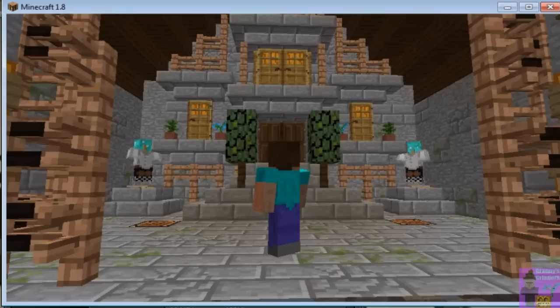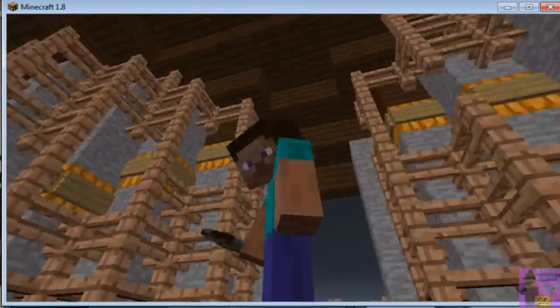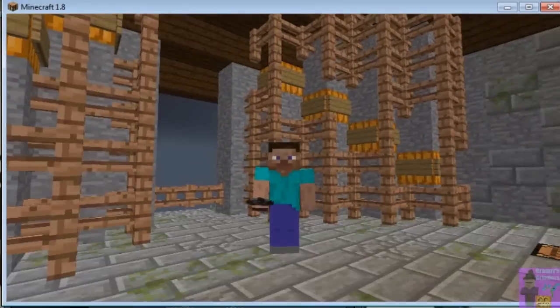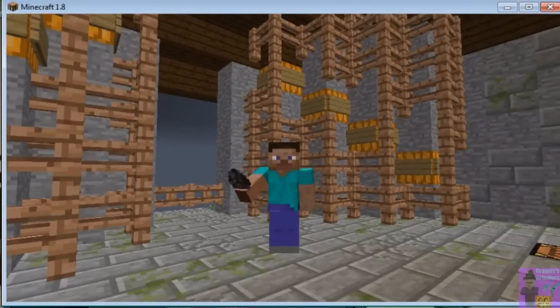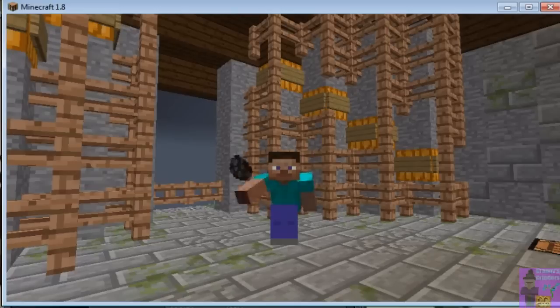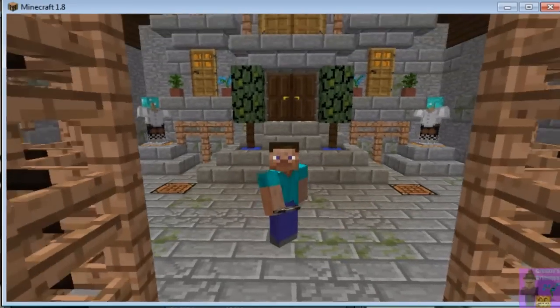Apparently I'm not connected to the skin servers — this keeps happening. On one server I have one blue arm and one brown arm. I'm holding a villager egg but entities don't spawn. Anyway, come by and visit — I'll see you soon. I'd hug you, but my arms don't match!